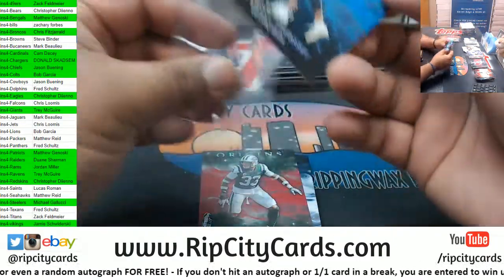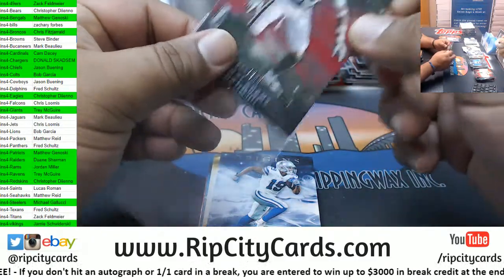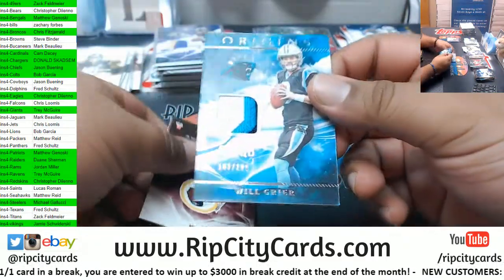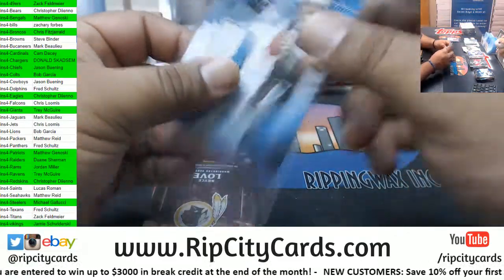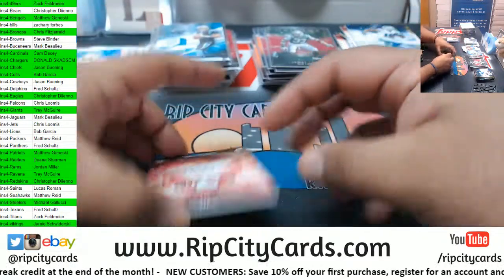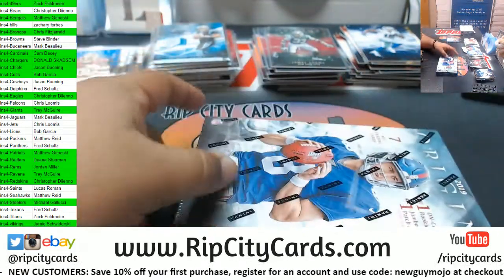Trubisky 99 Bears. Jamal Adams 299 Jets. Cooper Cowboys, Watts Steelers — nice three-color relic 299. Will Greer Panthers. Another Redskins hit — Bryce Love to 49 Redskins. Deebo Niners two-color relic RPA.